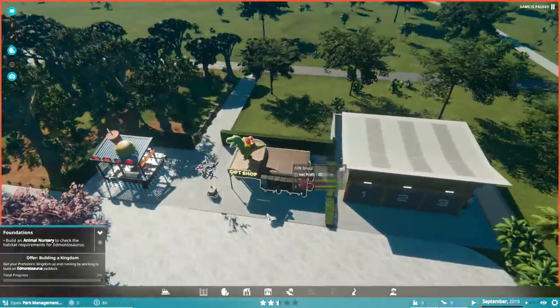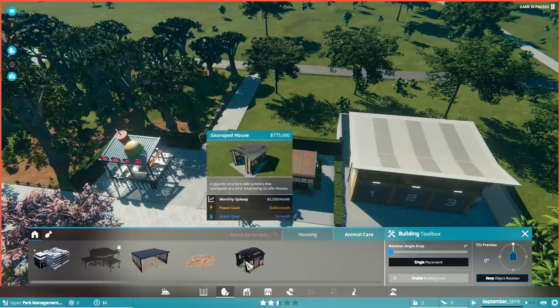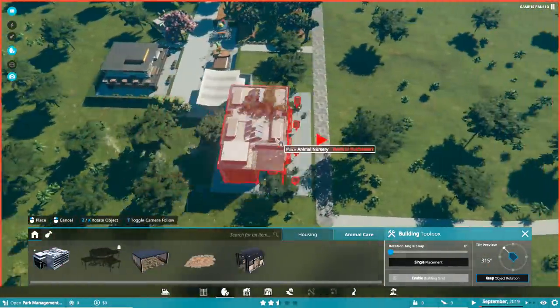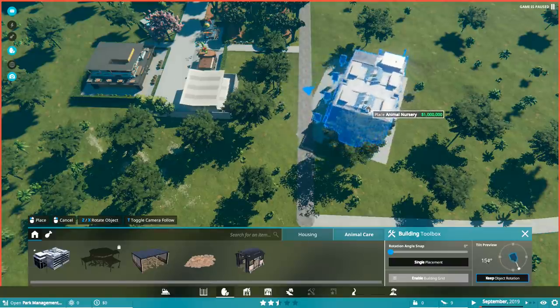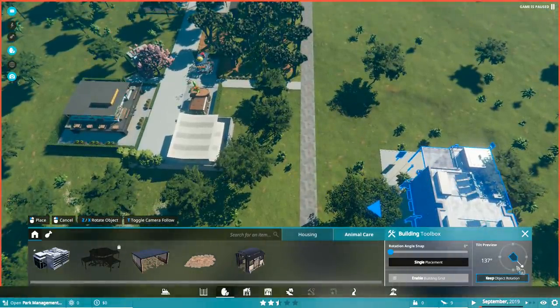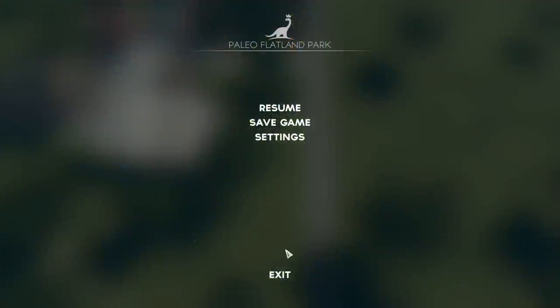First thing we need to do is build an animal nursery. That's animal care — so that's nursery. Something we haven't got yet: stables, hay bed, and a sauropod house. And then we've got another one for feeding. I'm going to use angle snap — that's what I was looking for. Let me try that again. I think 45 degrees. Hey, look at that — perfect. We'll put it over here, match it up with that path right there. Beautiful.